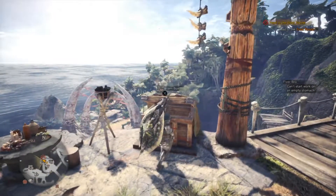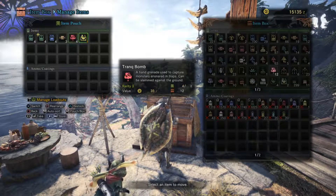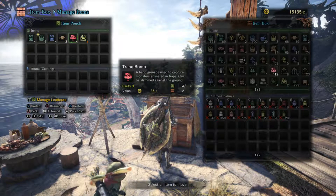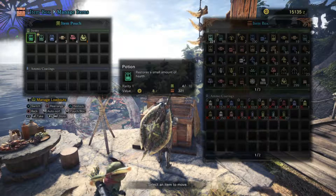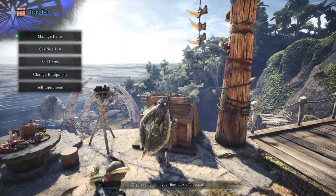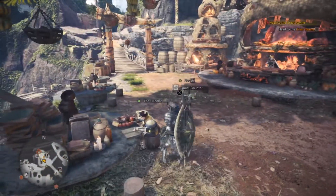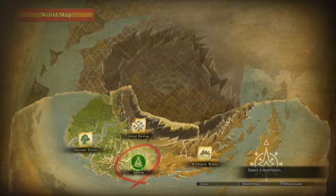I've changed the setup - I've made a few tranq bombs from sleep herbs and pararooms. I do want to farm those things eventually. These are sleep herbs, these are flow ferns. I'm gonna need to do some quests to get my farm up and running better. Anyway, it wants me to go on an expedition to the Great Ravine right here.